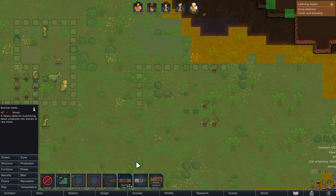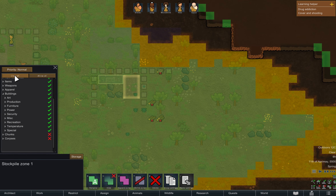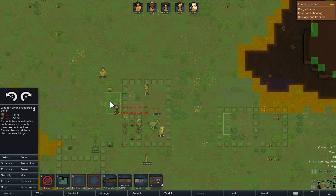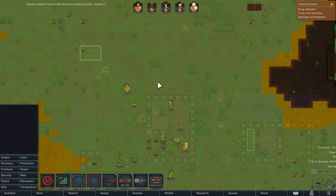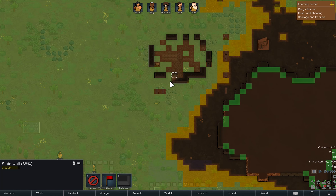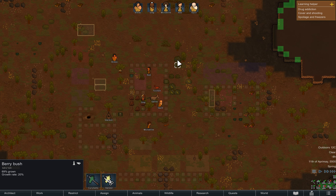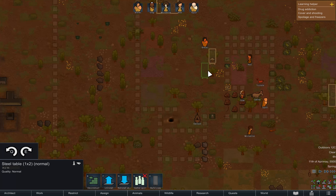Next is building a butcher table for butchering animals, mechanoids, and even humans. We will also build a research table for colonists to advance their knowledge and unlock new technologies and furniture. Let's deconstruct these walls, harvest the various superfoods, and reinstall these tables for our house.